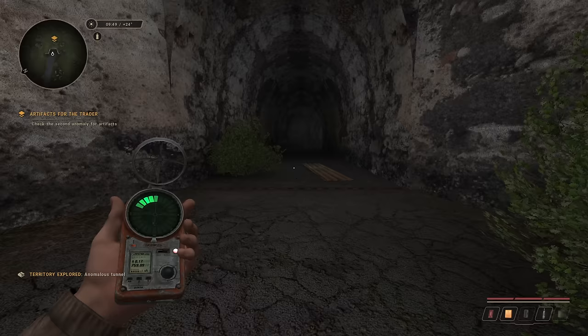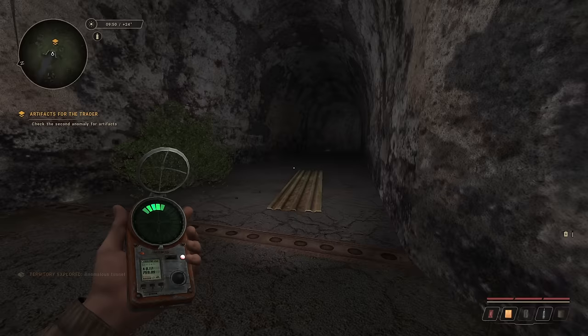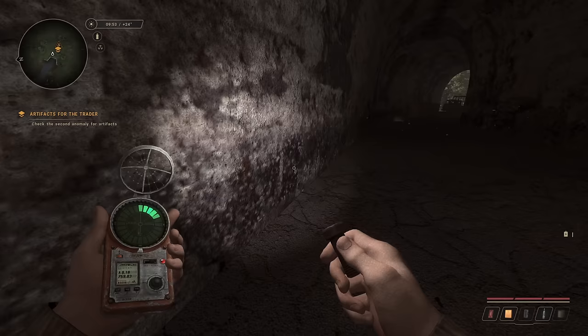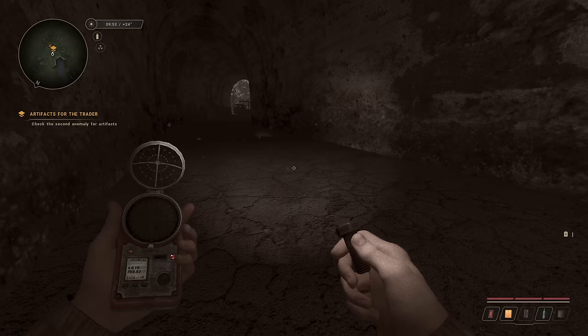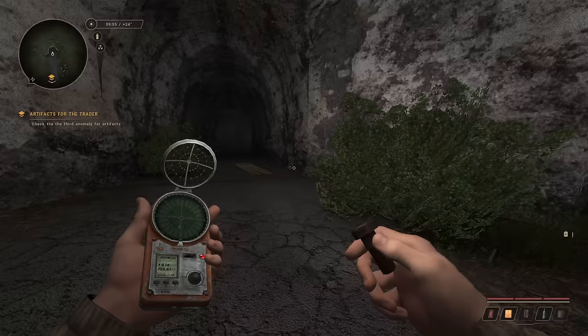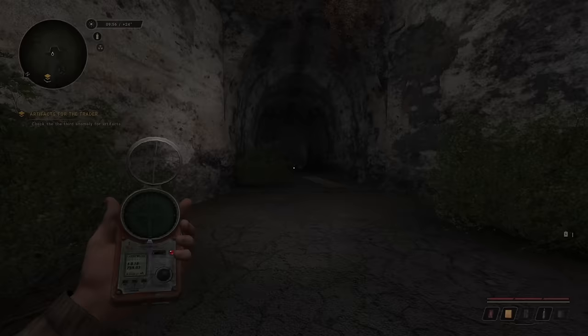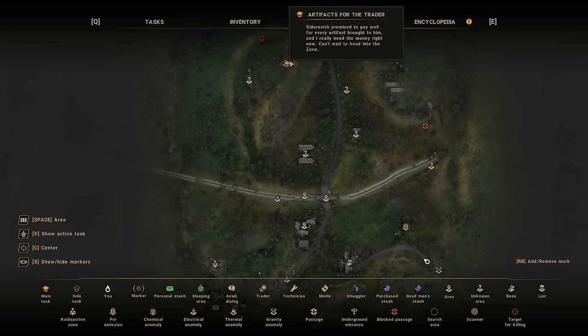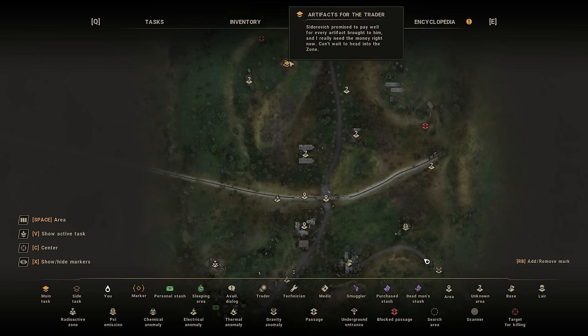Anomalous tunnel — all right, cool, this is probably where I find some anomalies. Let me turn my light on. Oh there you are — artifacts for the trader! Okay, so am I done? Can I leave? Good. There was also a symbol on the map. I saw a radiation symbol down in there — I kind of want to go all the way through because that leads to Dark Valley, but I can't imagine it'll allow me to do that just yet.